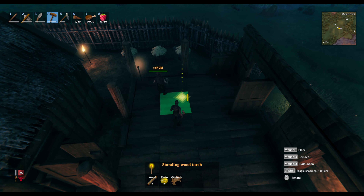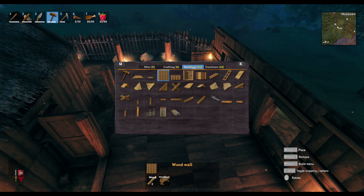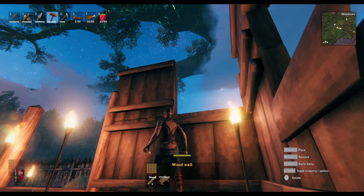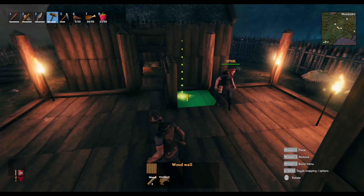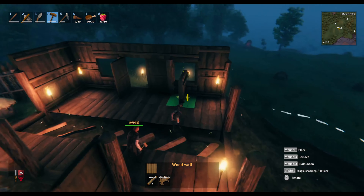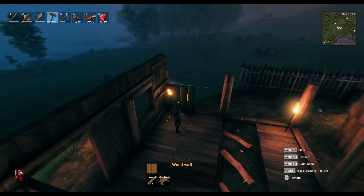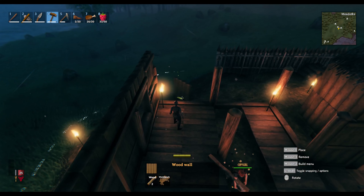How high are you thinking of making this? I was thinking of a second story, but I'm not sure how high we'd need it. We can do that, but I've realized we'll probably need more supports in the center. A simple way to do that is - I'm placing these horizontal beams between the two so I can put the log poles in exactly the right spots in between. And I can remove these because they're basically just placement helpers.